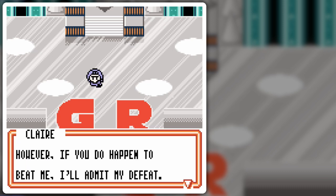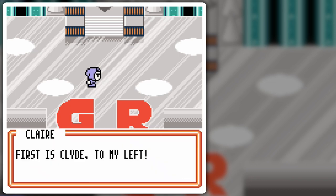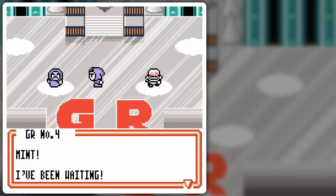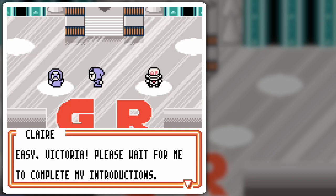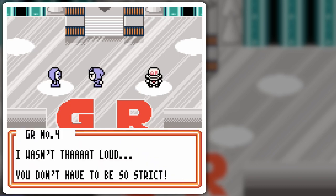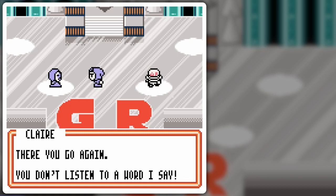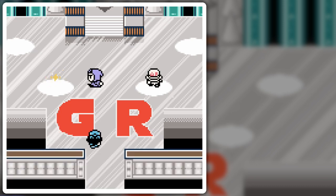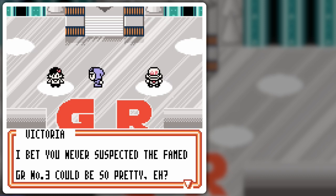'However, if you do happen to beat me, allow me to introduce my fellow Stronghold members. First is Clyde, to my left.' 'Thanks, I'm Clyde.' 'Next is the young and talented Victoria.' 'Mint, I've been waiting.' It's GR number four! 'Easy, Victoria. Please wait for me to complete my instructions.' 'It wasn't that loud. You don't have to be so strict.' 'There you go again. You don't listen to a word I say.' She said GR number three but she's clearly GR number four — there must have been a typo somewhere.